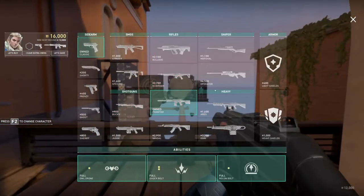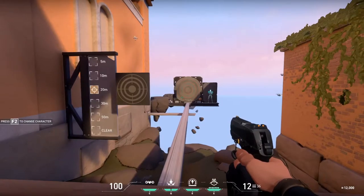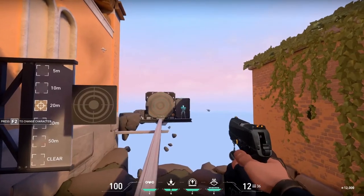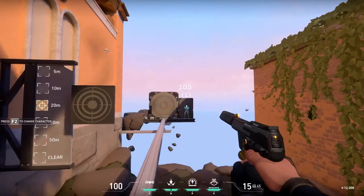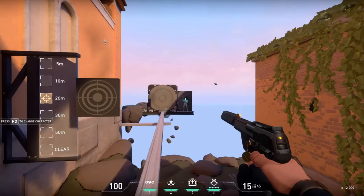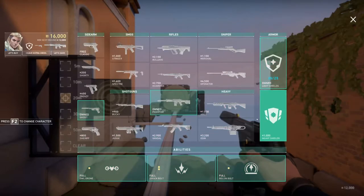Out of the pistols, the Classic is pretty good. A lot of people rag on it because it's not a one-shot headshot — it hits for 78, and usually in round one people have a hundred health. Unless they buy armor, a lot of people actually buy the Ghost because it hits for 105, giving you that one-tap headshot. But I've noticed a lot of people aren't even buying Ghosts anymore.